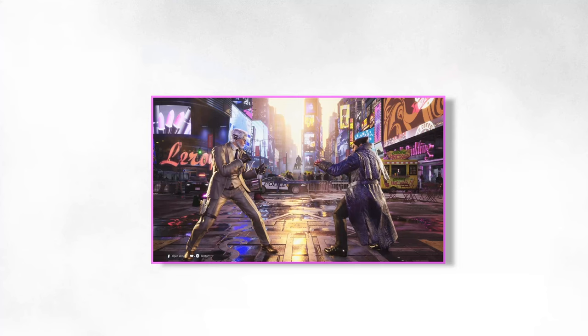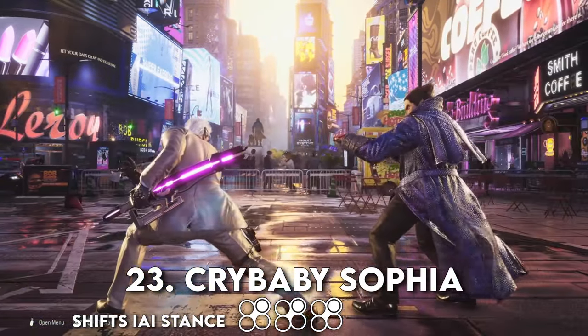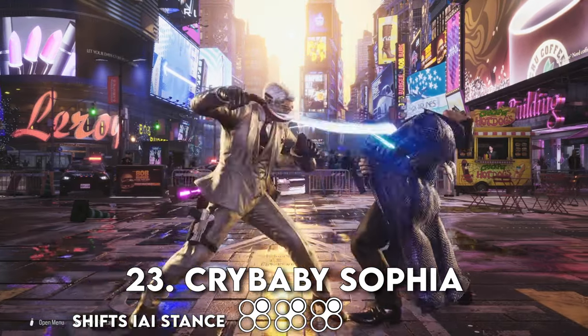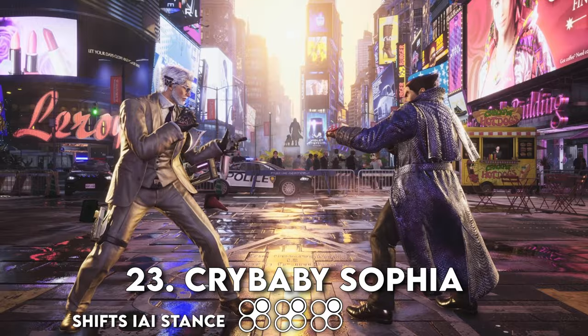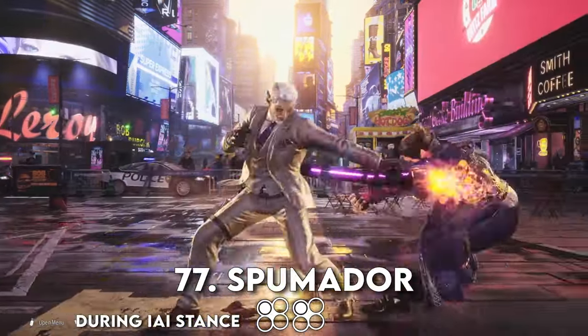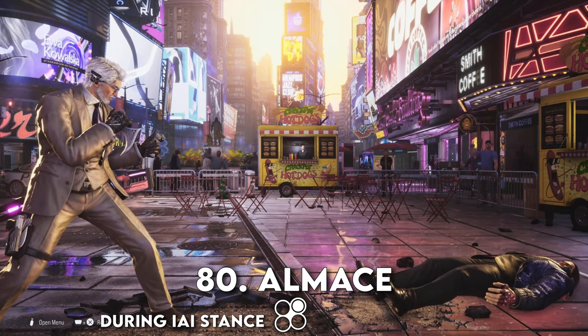Another attack string that shifts into EI stance is Crybaby Safina, 2-2-2. You may end up using this one a lot, as it's Victor's fastest way to get into stance, where the options Spielmodor and Aumus await, along with all the other 50-50 games he can set up here.